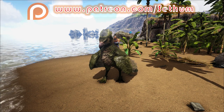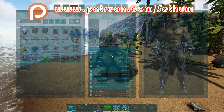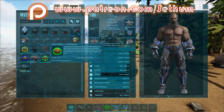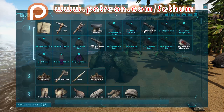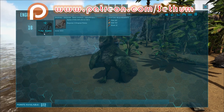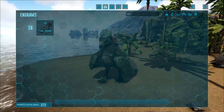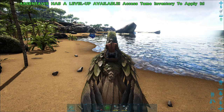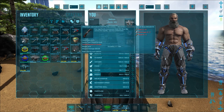Before we get into taming the trike, we're going to go through all the stuff you will need in order to effectively tame one. You will need a saddle, and in terms of kibble it likes simple kibble — if you have dodos, it is fairly easy to make. You can also use berries; it does prefer mejo berries compared to all others. You can craft the saddle at level 16 inside a smithy. You will also need either tranq arrows or tranq darts, a long neck rifle with tranq darts, and a crossbow with tranq arrows.